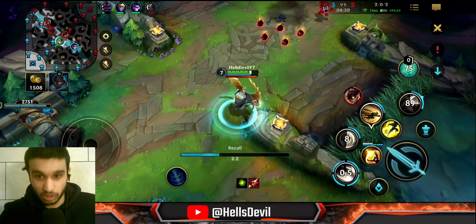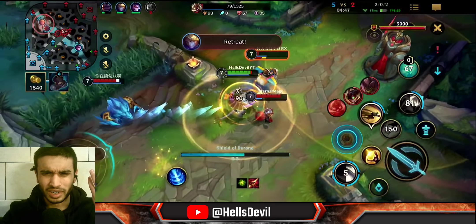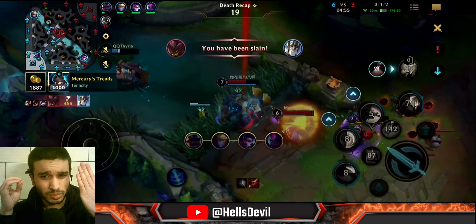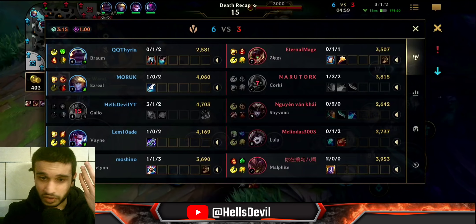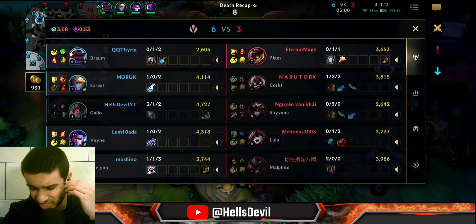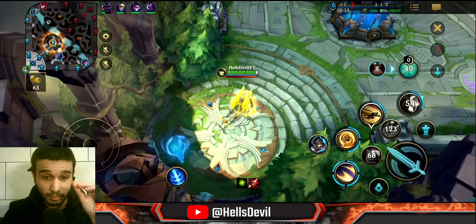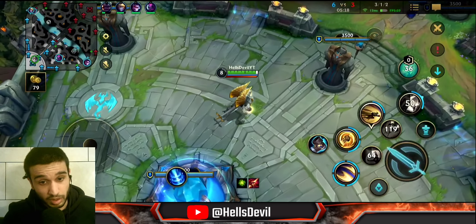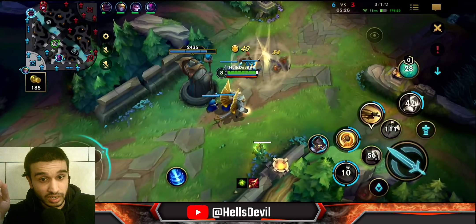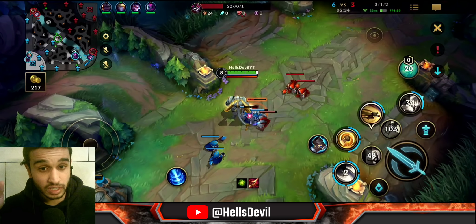In this game I'm going Mercury's Treads because they're nice for Galio and we're against a lot of magic damage. Here I completely inted for a useless kill — the Corki wasn't even fed and I just died for nothing. That was stupid. As I mentioned, when you're winning on Galio, don't throw — don't give the enemies kills. I'm also building Abyssal Mask here because the enemies have a lot of ability power and I want to fully engage on them.